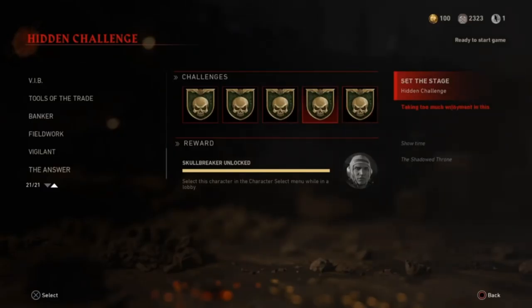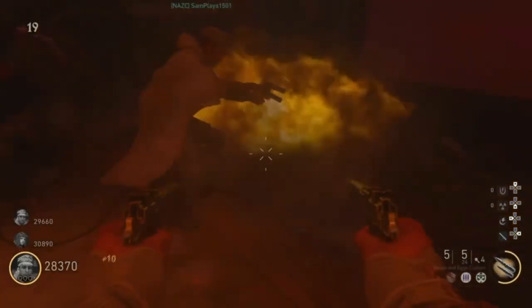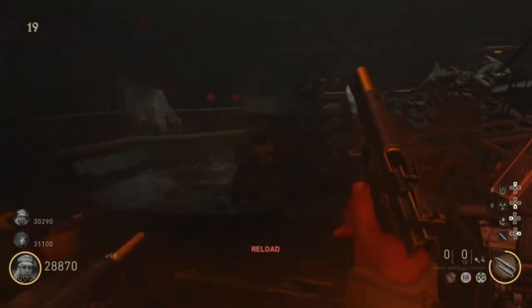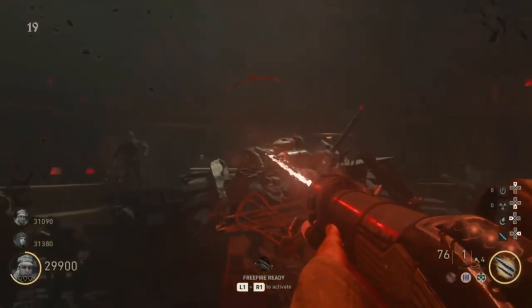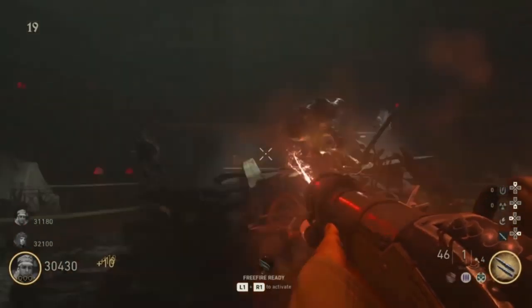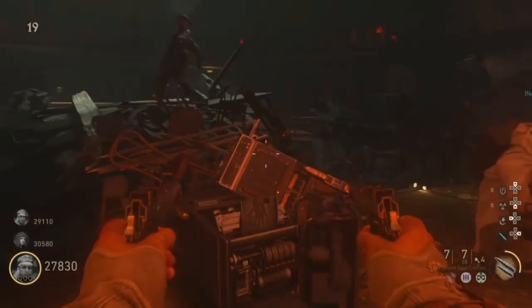Now let's load up the gameplay for "Set the Stage," "Show Time," and "Taking Too Much Enjoyment in This" — which is a very easy challenge. We did it three players on our first attempt with no problem. What we ended up doing is we stood on the front part of the stage — in front of the curtain — for 15 rounds. We got our challenge pop-up after about 13 rounds, so it might be kill-based. Just hop in a three or four player game, bring some 1911s, pack-a-punch before round five, maybe take a double points or nuke like we did, and just spam it out. Use your free fires after the round 15 mark and you'll have an easy time.